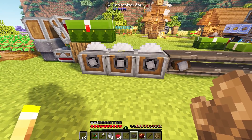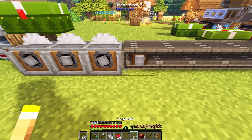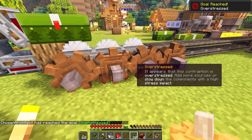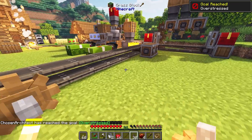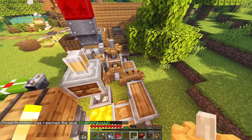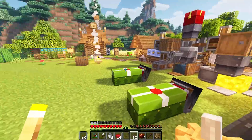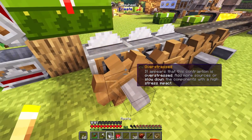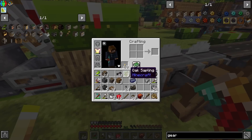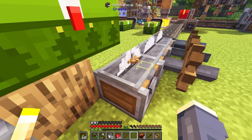I can extend this power even further — all running from this water wheel — and extend it to power these saw blades, so long as the saw blades are powerful enough. Now there is a little bit of an issue. If I use cog wheels, we're overstressed. We've actually hit a point where there is too much currently running in our system for just that water wheel. If I pull this off you can see it's now normal. I need to figure out something to turn off temporarily.